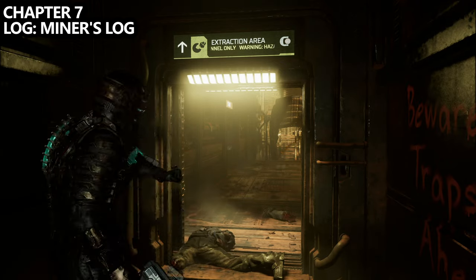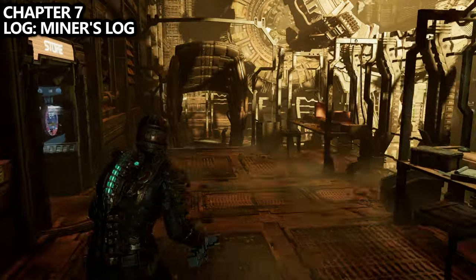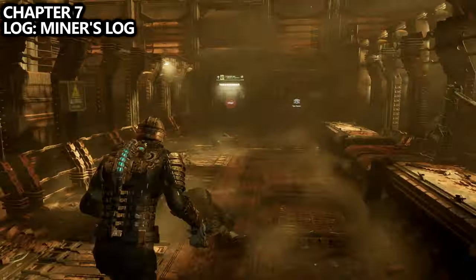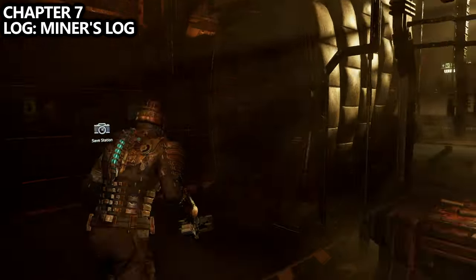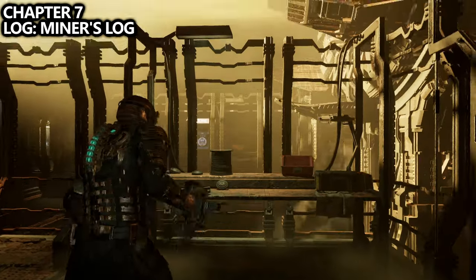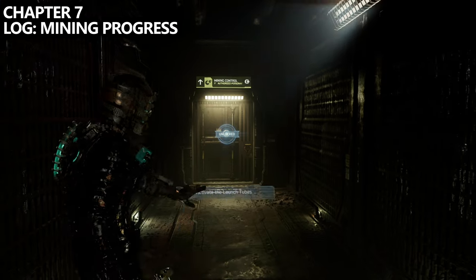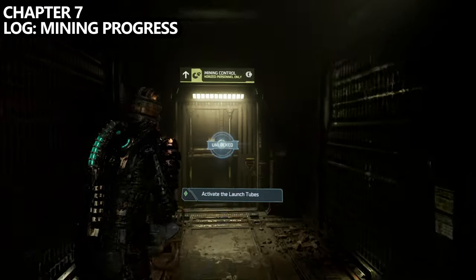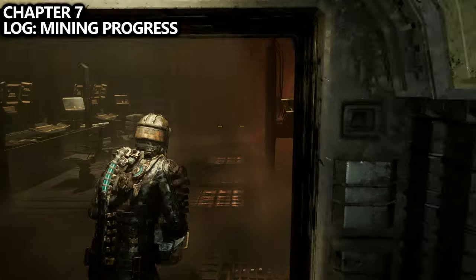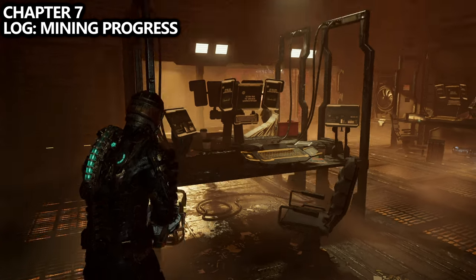Continuing through the mission and still trying to activate the launch tubes, we'll reach the Extraction Area. There's a store here, an elevator to our left, and a save point. Most importantly for this video, there's also the Miner's Log — make sure you grab that. We are still on our way to activating the launch tubes, and this room in front is called Mining Control. As you enter, you should find a log on the table directly in front of you.